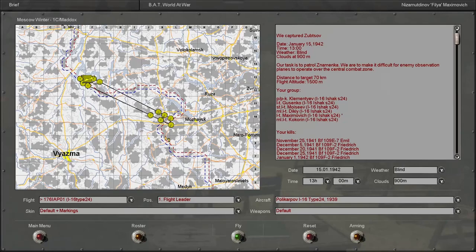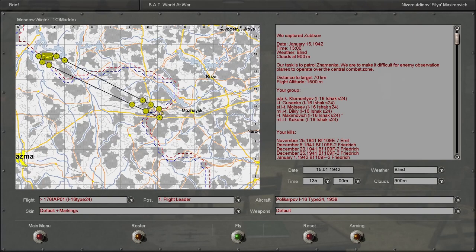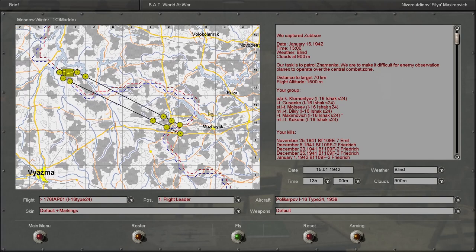Hello everyone and welcome back to the next mission in this IL-2 Sturmovik 1946 Iron Man series. For this mission it looks like we're going to be doing a combat air patrol over the front line — Zenameka to be exact. We're going to be having six I-16s. Pretty much a usual mission similar to what we've been doing before, although this is the first actual patrol mission. We've been mainly having escort missions and ground attack missions on enemy supply columns and airfields.